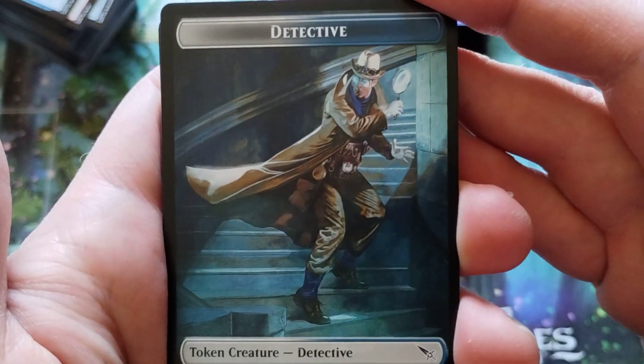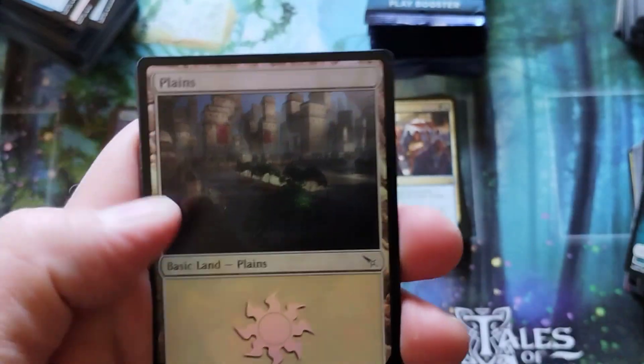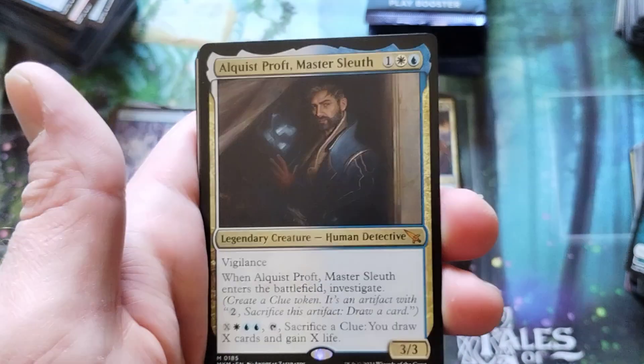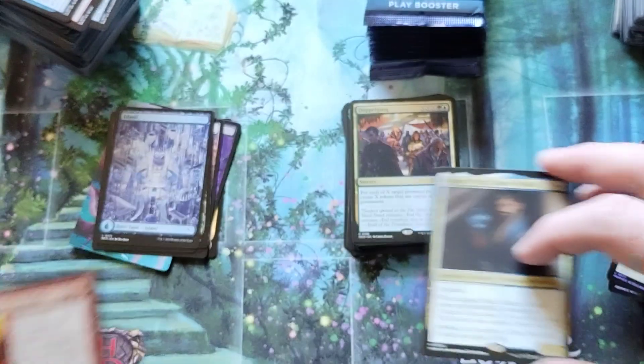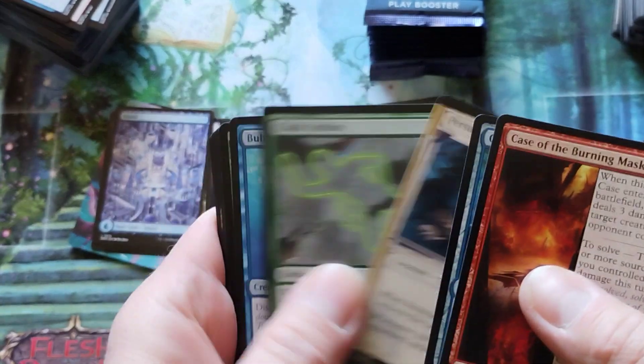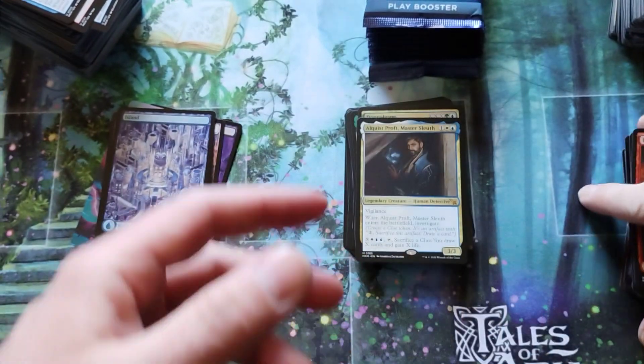Detective. We've got Inspector Gadget on the case — nobody even knows who that is anymore. We've got another Master Sleuth. And that's it for that pack. Chalk outline. No slimes.